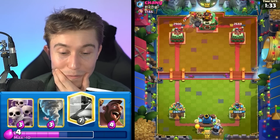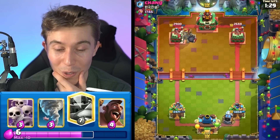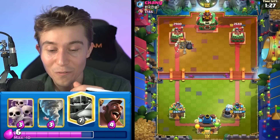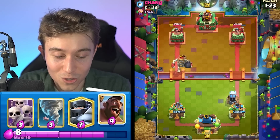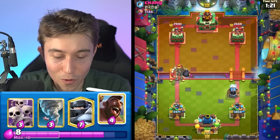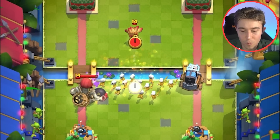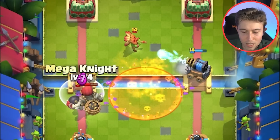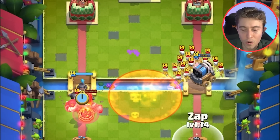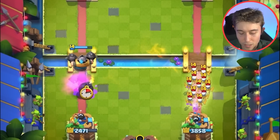He's going to go giant skeleton — pretty peculiar to see that in a log bait deck. I haven't seen that before in log bait in a long time. He's definitely evolved with the times to a point that I don't even know where he is — he's from the future! I'm going to go in for a skeleton army here. I could tornado whatever he drops and also go for a mega knight on top of this, but I didn't really try to protect it interestingly enough.